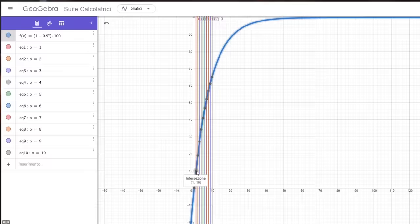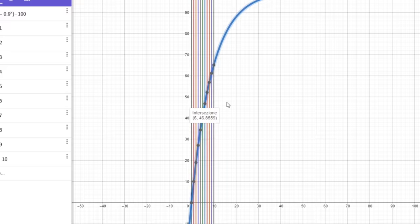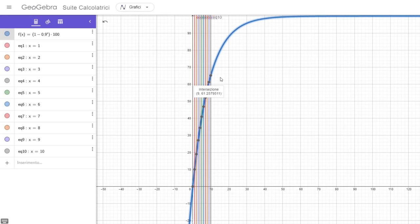With 1 player swarming: 10% chance. 2 players: 19%. 3 players: 27.1%. 4 players: 34.4%. 5 players: 40%, and so on. For x tending to infinity, this curve will tend to 100 without ever touching it.